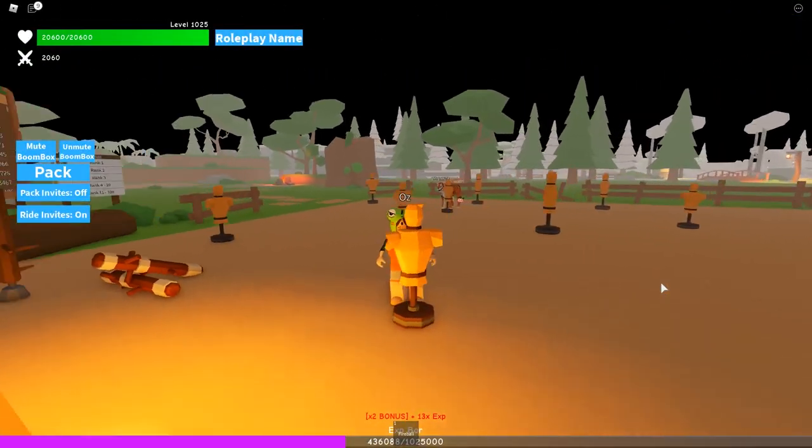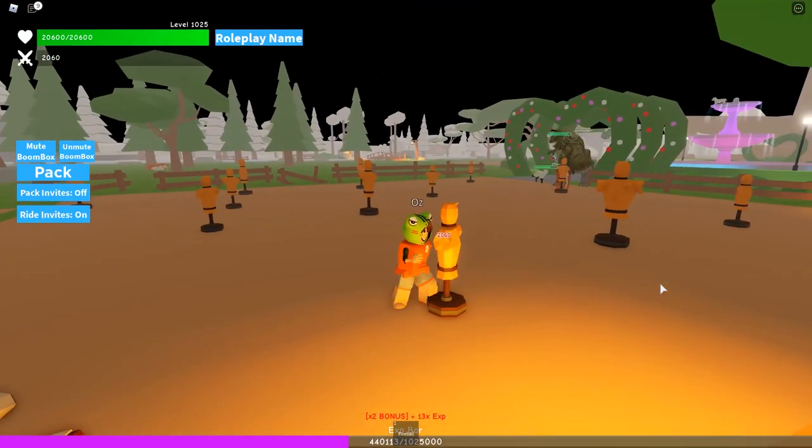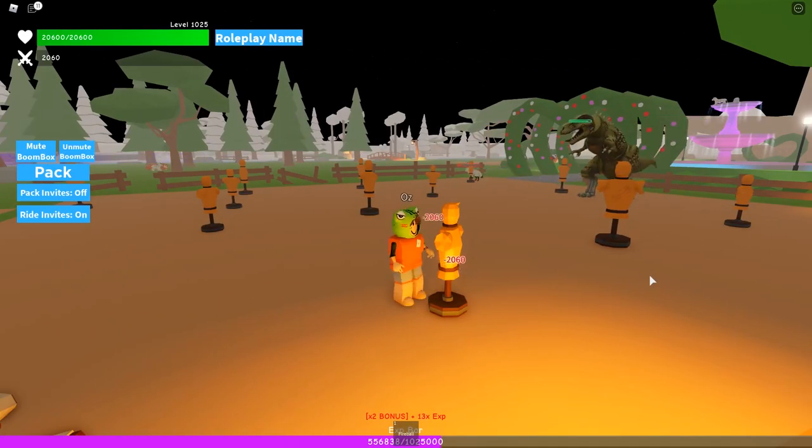When you first spawn into the game, you'll spawn very close to the training area. Come here and press Q to train on the dummies — the more you hit them, the more your level goes up. As you can see at the bottom of my screen, my XP bar is going up because I'm hitting the dummy. It's pretty easy and fun.